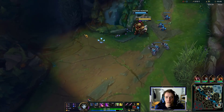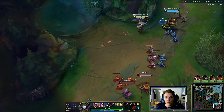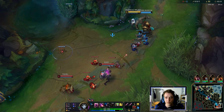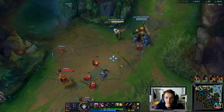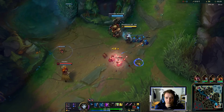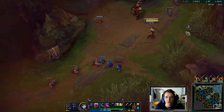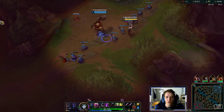Wave 3 sets. Make sure to get our minions — we have item advantage over Kai'Sa, one extra Dorans Blade. In the early game it's so strong.